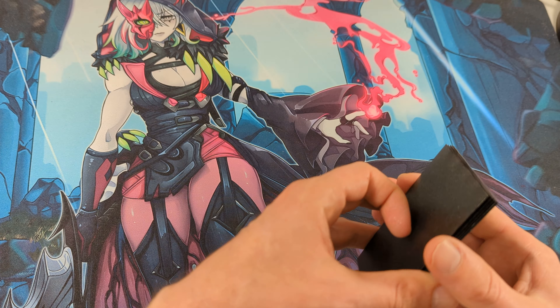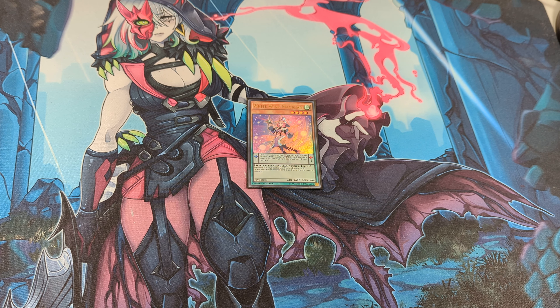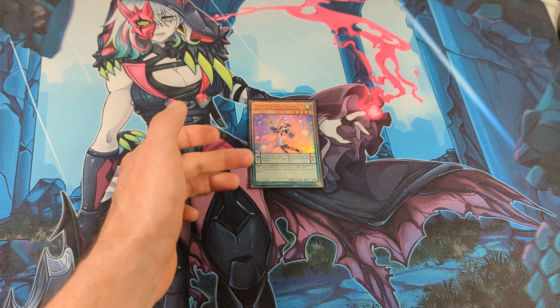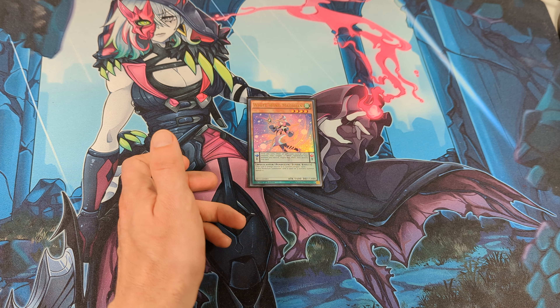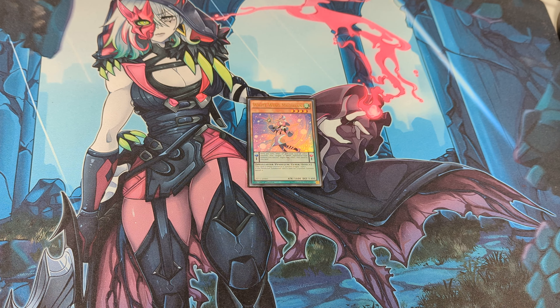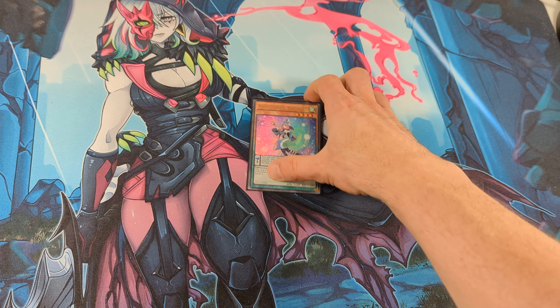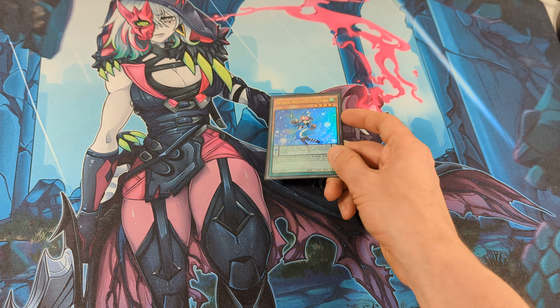Next, I play 1 White Wing Magician. This card is a Wind Spellcaster Pendulum and also a tuner, so it can be special summoned from the deck with Nue, and I can use it as a tuner for Synchro 8.